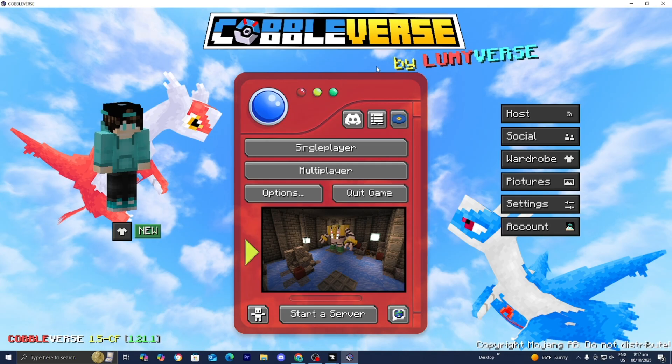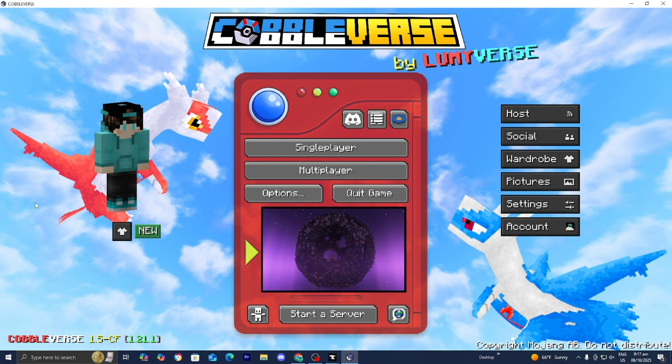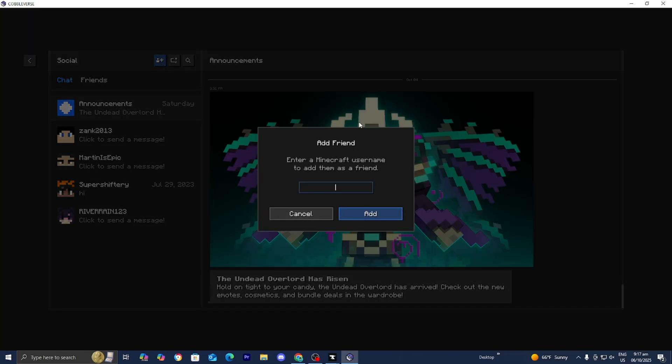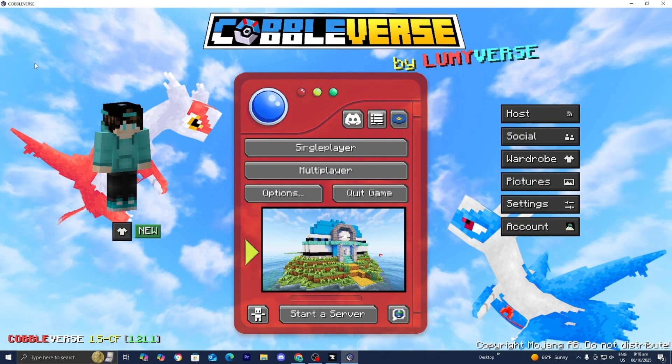When you load into Cobblemon, you'll notice a brand new menu — this is what we're going to use to host our server. You and all of your friends need to have the Cobbleverse mod pack installed and the Essential mod. Send this video to your friends so they know exactly what to do and how to set things up. To add a friend, press the Social button, then select the Add a Friend button and type in your friend's username. You need to add your friend on the Essential mod first before you can invite them. Press Add, and they just need to accept your friend request.